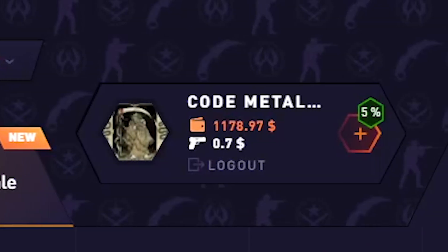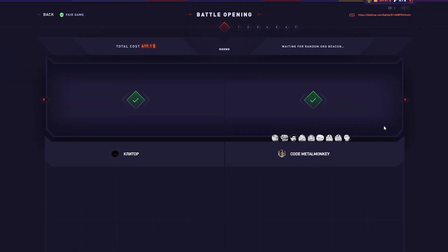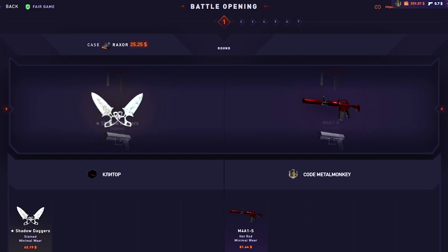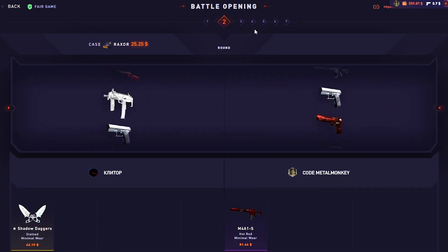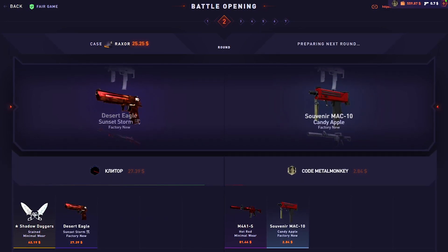Yo guys, I'm on DatDrop. I have $1,200 in the balance. I think I'm actually gonna jump right into this insane $600 battle. And yeah, we need to start with a dub, definitely. That's a really good first case though, but we need a dub. We have the Metal Monkey case in the end here, so that's a potential of up to $26,000.